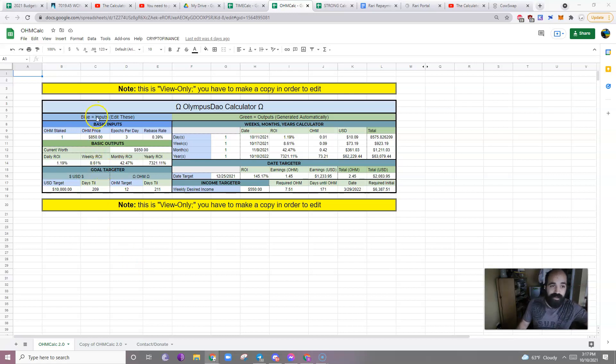Like all my calculators, the blue stuff is what you edit; the green stuff you don't — the green stuff is automatically generated. Let me make these bold just because a lot of people mess these up and then have to re-download the entire calculator because they don't know how to re-input the formulas that were there.